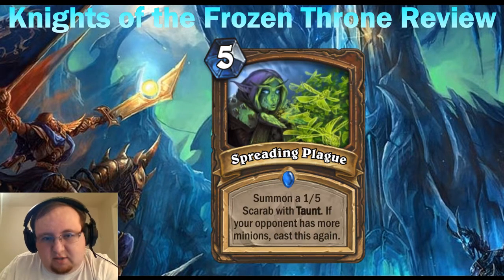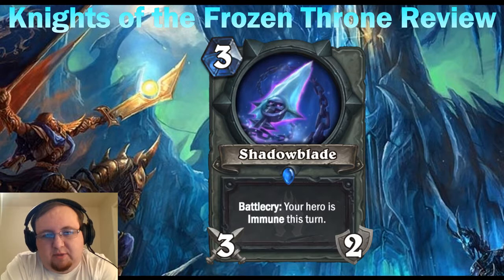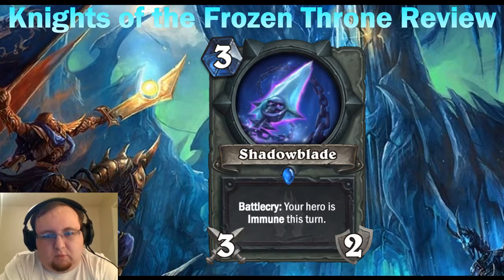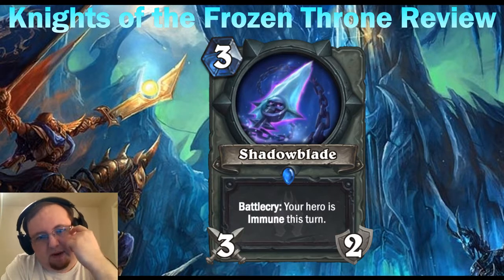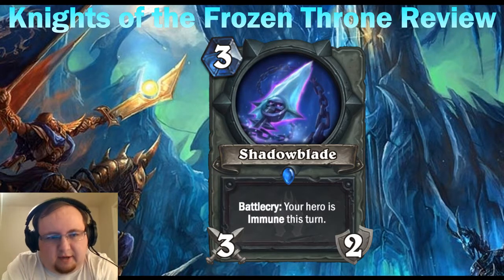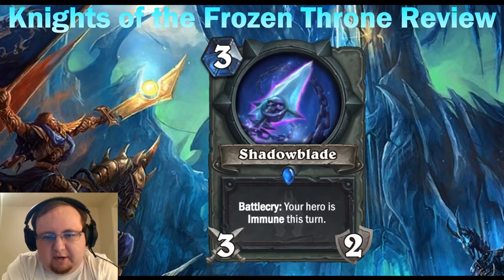Next we have Shadow Blade — a three mana Rogue weapon, a 3/2. Battlecry: your hero is immune this turn. The Battlecry is actually fairly powerful; the problem is it's a Rogue weapon at three mana for a 3/2. If you were to put this in just about any other class I think it would be played pretty well, but Rogue can do a lot more with three mana than just play a three-attack weapon.